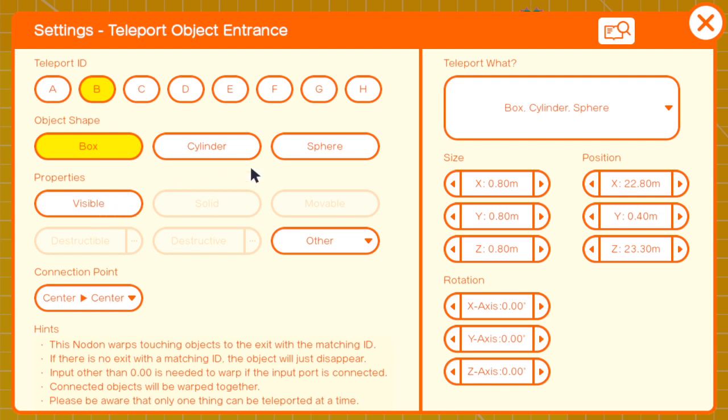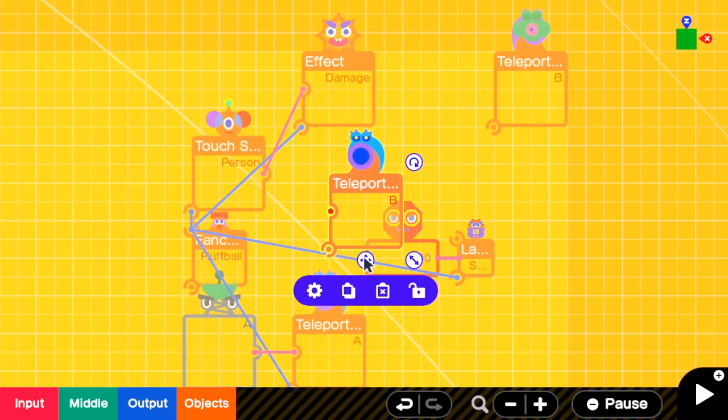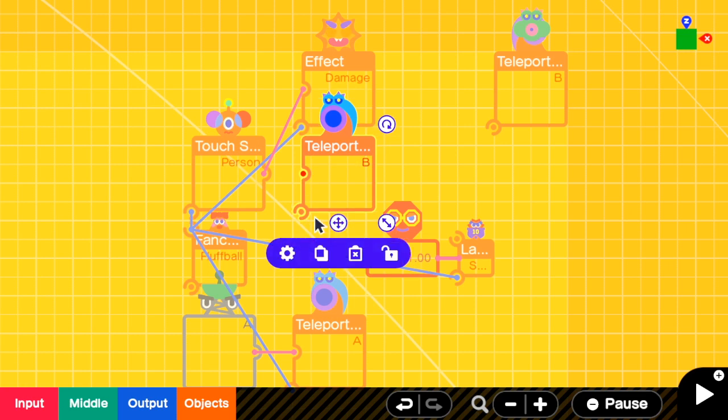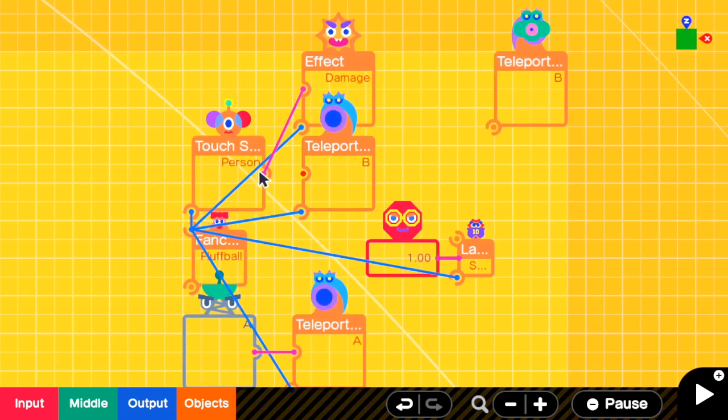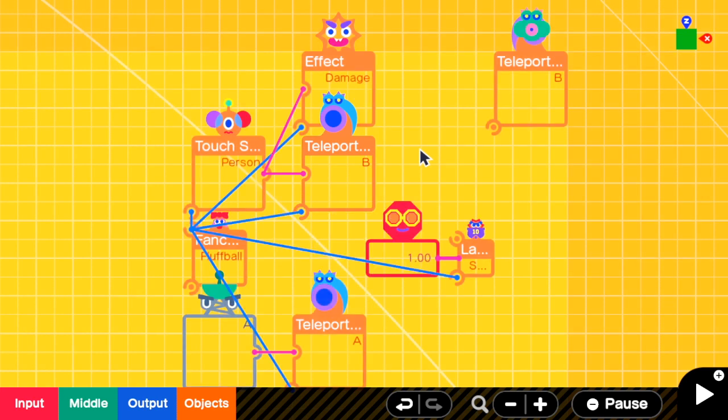We also need a teleport entrance B to teleport an enemy to this location when it gets destroyed. So I'm going to add a teleport entrance B. For the settings, change the ID to be B, remove visible. Teleport what? — change this to fluffball. Then connect this to the fluffball. And I will send the signal from the touch sensor into the teleport. In short, we have to replace the destroy nodon with this teleport entrance instead. So in this case, we will never destroy a fluffball and a fluffball can appear again and again.